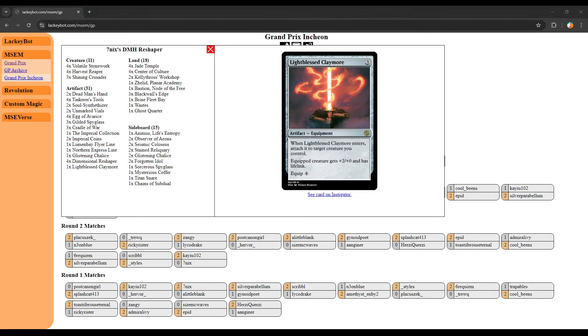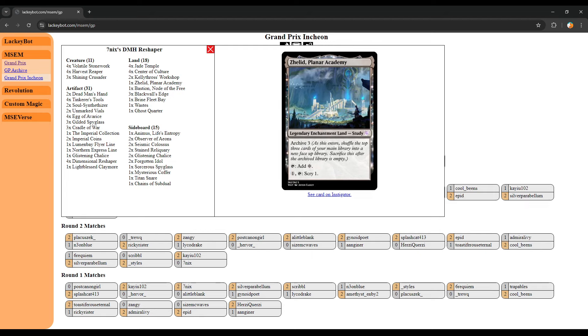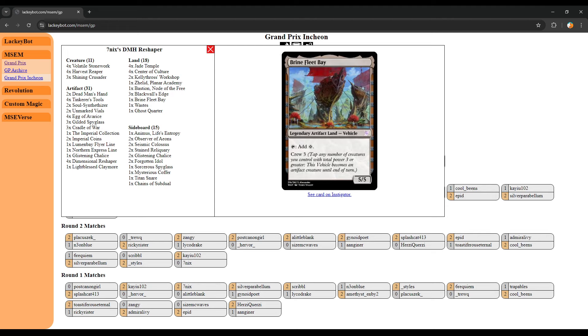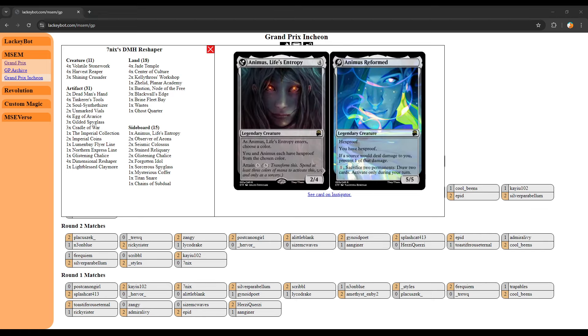This deck is packing a lot in its 60. The lands are all really important too — some tap for 2, and it's super easy to turn on when you have artifact lands and enchantment lands. The Workshop might be legendary but it can tap for 2 for artifact spells. Planner Academy is another way of getting your cards quickly. Bastion and Blackwall's Edge are pretty good as enchantment lands that do just a little bit more.